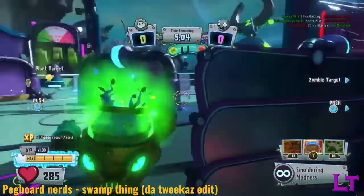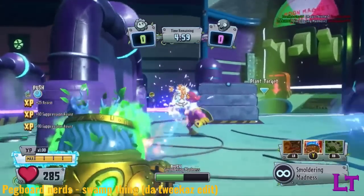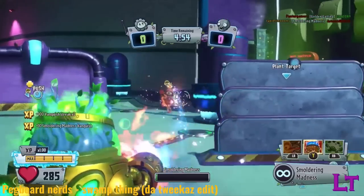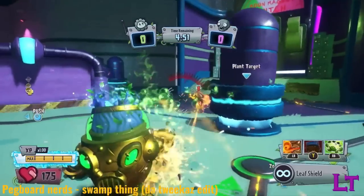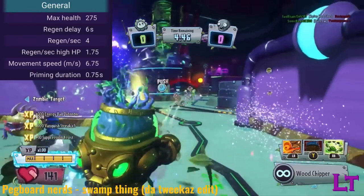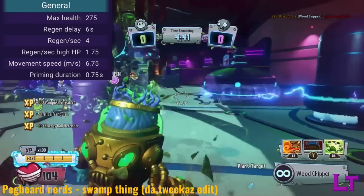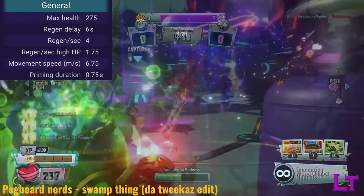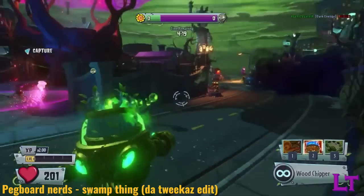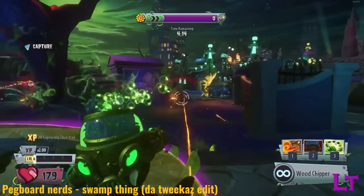The barbecue tree man is an almighty tank class, designed to attract the attention of enemy fire as well as cause chaos and destruction wherever they walk. He possesses the highest amount of health out of any character in the game, excluding Z-Mex, at a massive 275 health, and even better, an above average movement speed of 6.75 meters per second. His primary weapon is similar to that of the All-Star in being a minigun-based weapon, though this one is attached straight to his arm.